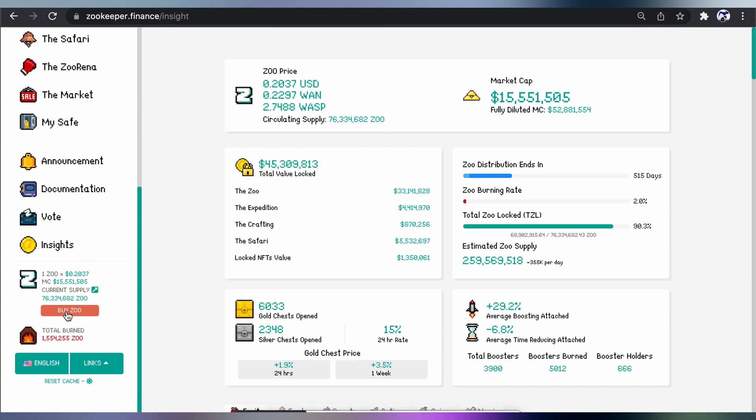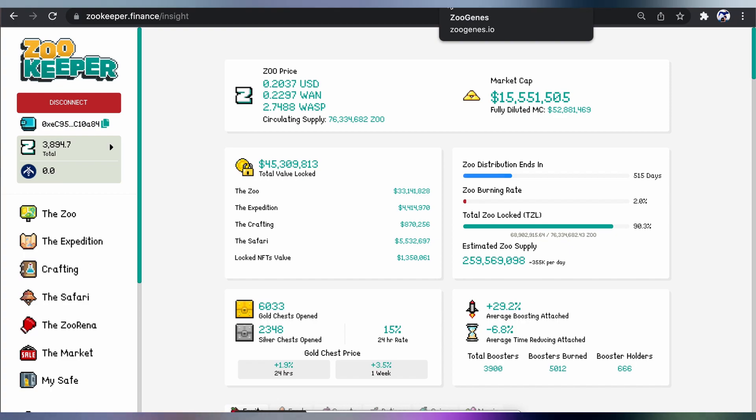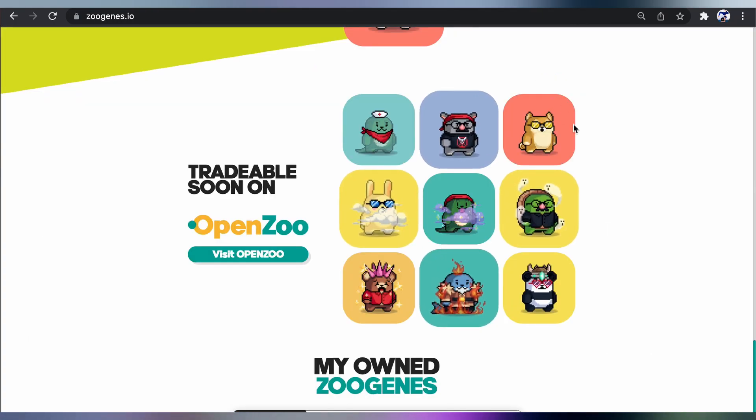You can also buy ZOO from here by clicking on the link — it will take you straight to OneSwap. I think that's a lot of information already for one video. I do want to show you the ZooGenes platform as well — it's separate. There's ZooGenes here.